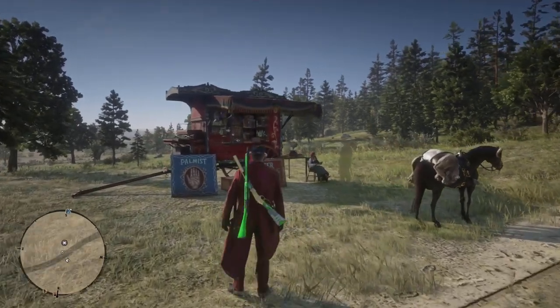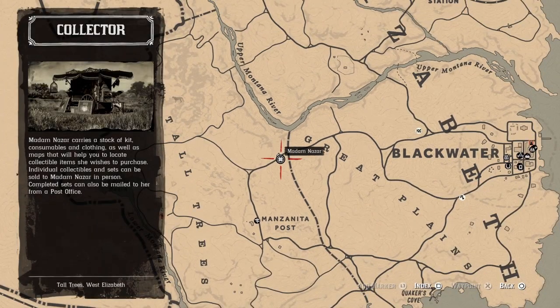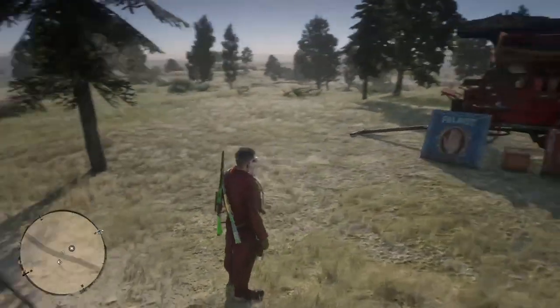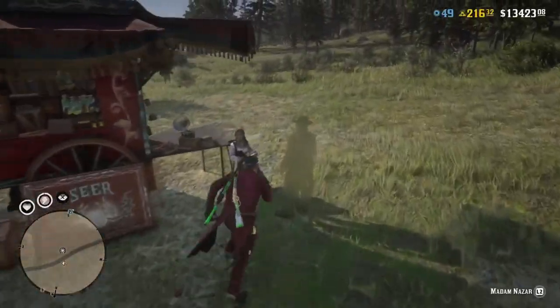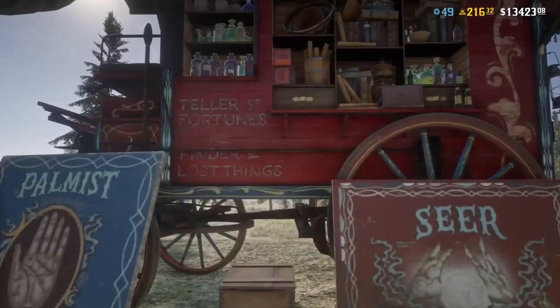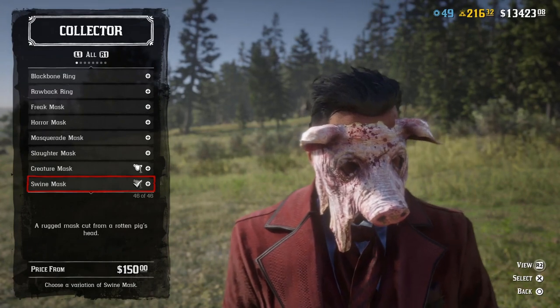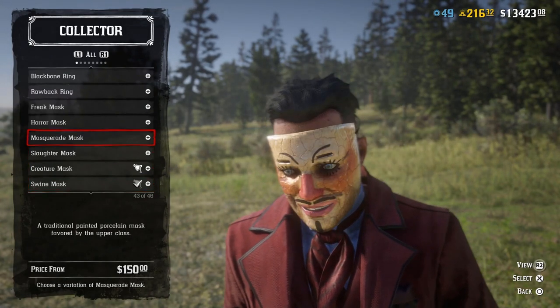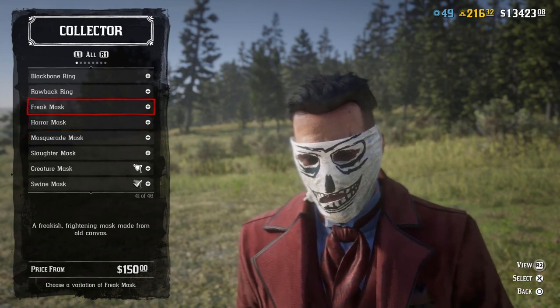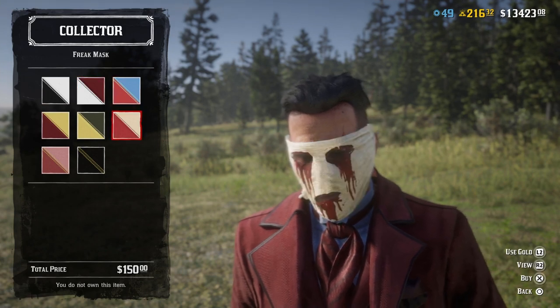I'm going to show you how to get one right now. First things first, make your way over to Madame Nazar — today she's over by Blackwater, close to Manzanita Post, so fast travel there. Press and hold L2, then press and hold Triangle to access her selection. Push up on the d-pad and you'll find the masks right there. There's a ton of different masks to choose from: freak mask, horror mask, masquerade, slaughter mask, creature mask, swine mask.